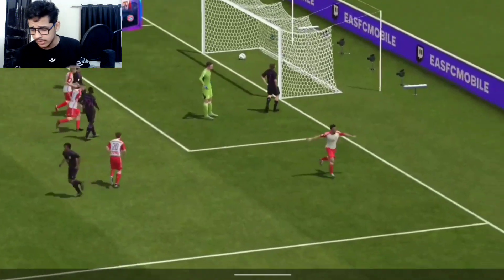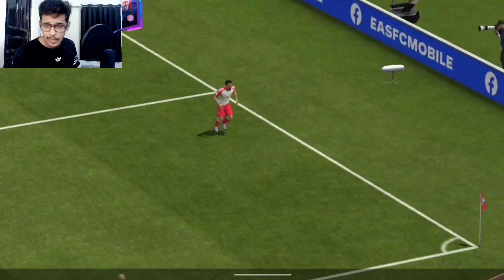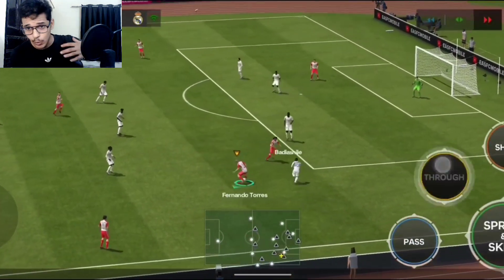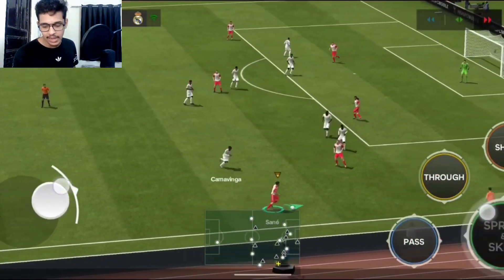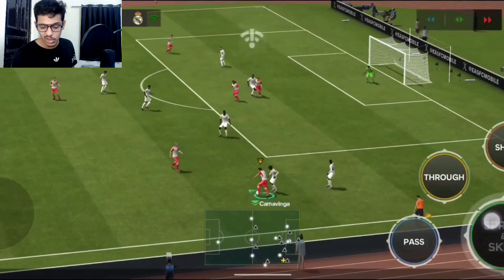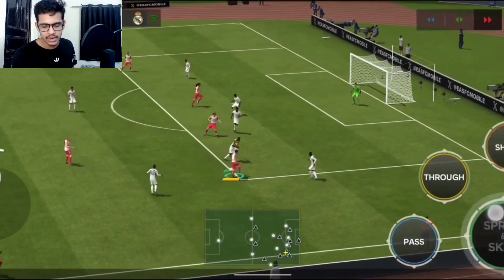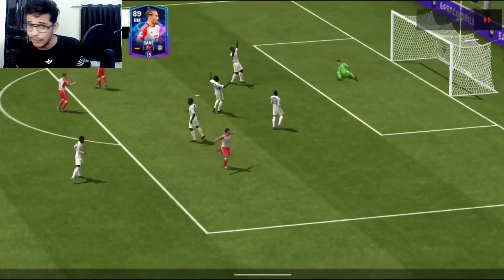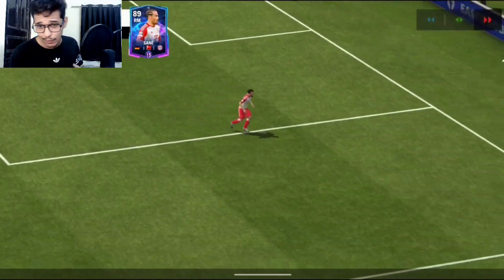The finesse shots are too awesome from tight angles — when you strike them you get a proper curve on the ball. Here's Leroy Sané with a joystick-type turn, fake shot, then let's go for the power shot — it's going in because he has insane shot power.